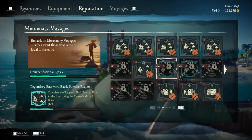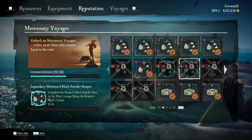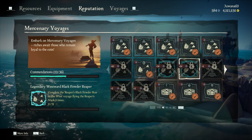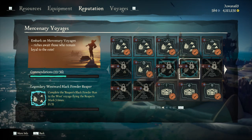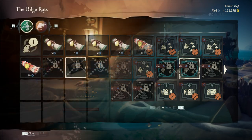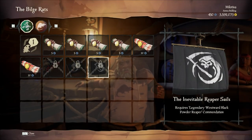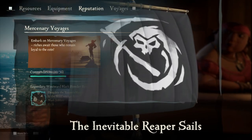The Legendary Eastward and Westward Black Powder Reapers commendations can be completed by doing each Reaper's Run 3 times — for example, completing the Eastward Black Powder Reapers Run 3 times. When you've completed this commendation, the Inevitable Reaper Flag will unlock. The Inevitable Reaper Sails can be claimed by completing the Legendary Westward Black Powder commendation.